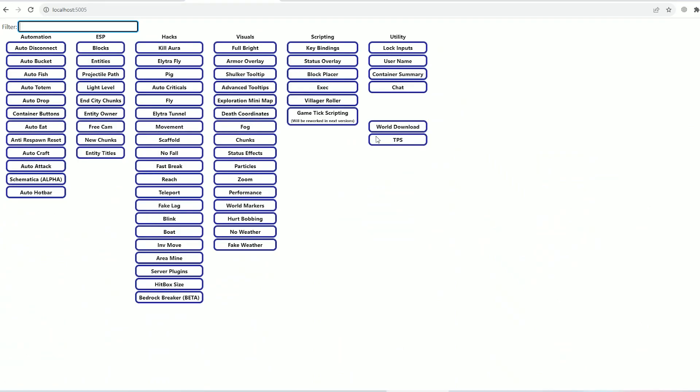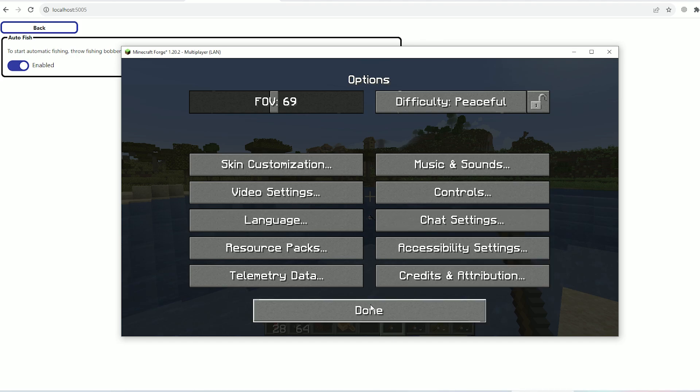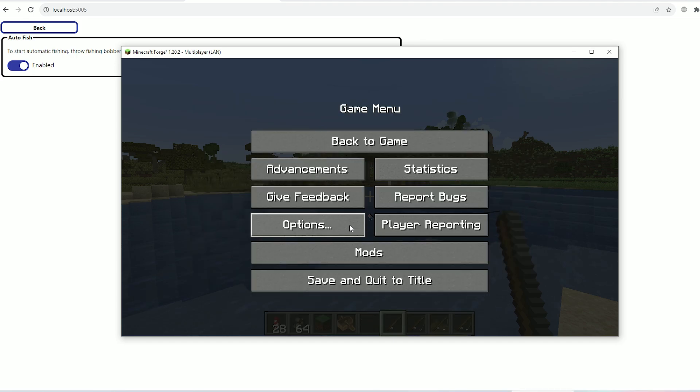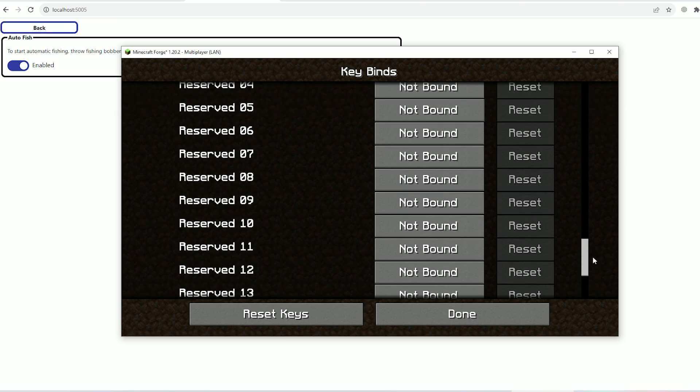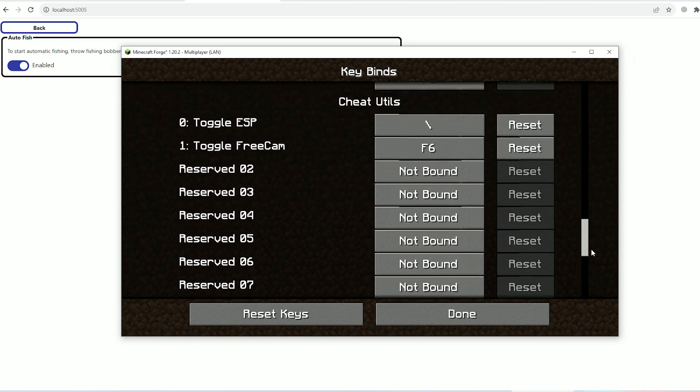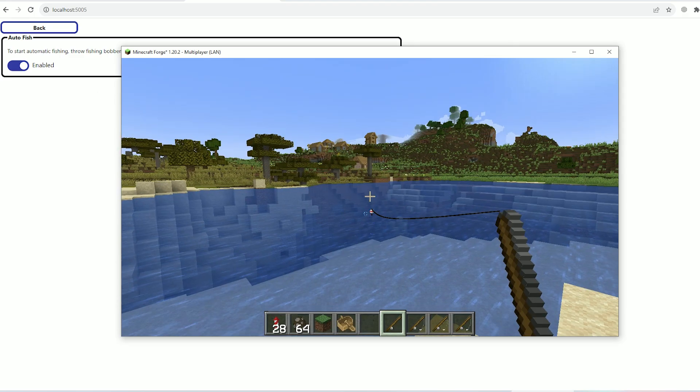Boom — we open a menu where we can use different settings for all the stuff. Use Utilities, then find After Fish and enable it. After that, open Minecraft, go to Options > Controls > Key Bind, scroll down, and find the Auto Fish Activate option here.